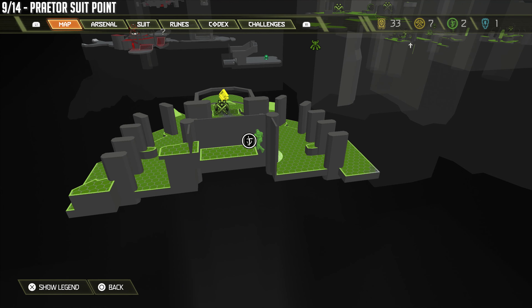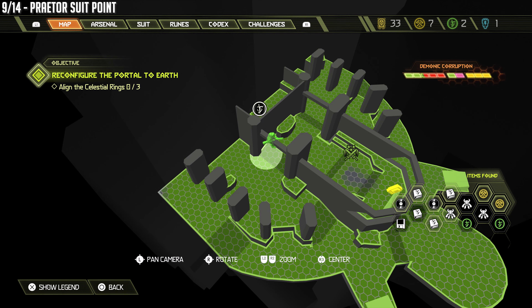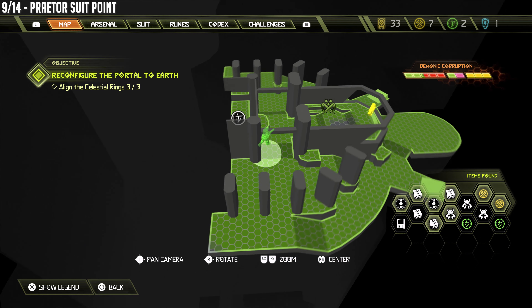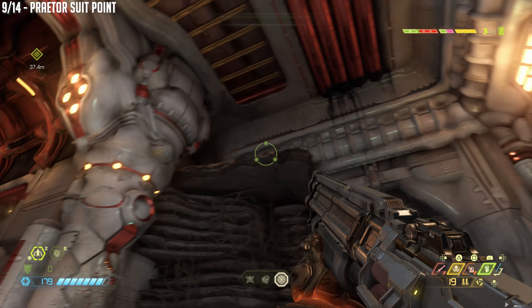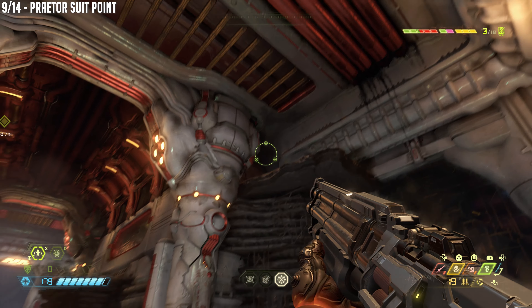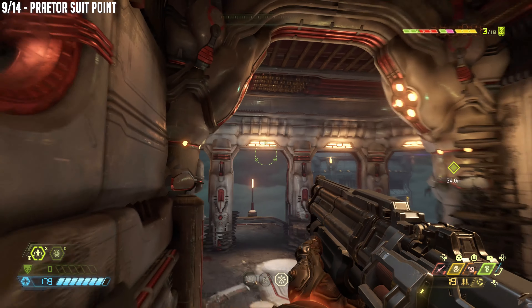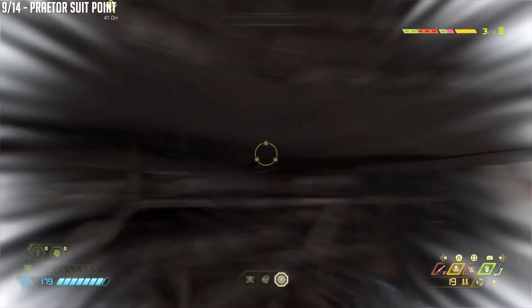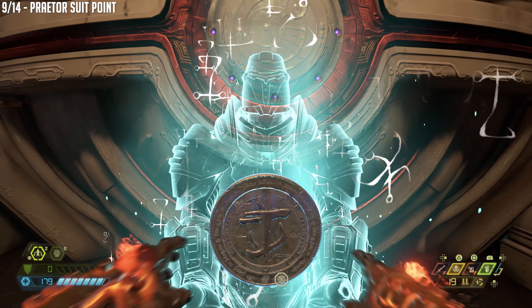Oh, I almost blew it again. All right, so this is the next encounter area and you can see there is one Praetor suit upgrade in this area. This was a pretty big combat area you may remember. There is a hidden door — or hidden barrier — up there that you've got to break open. You're going to have to do a very tricky double jump dash combo to get up to the suit point.